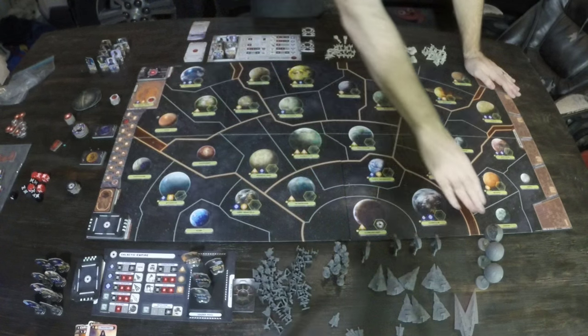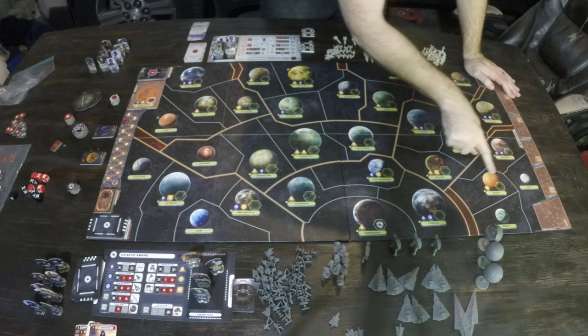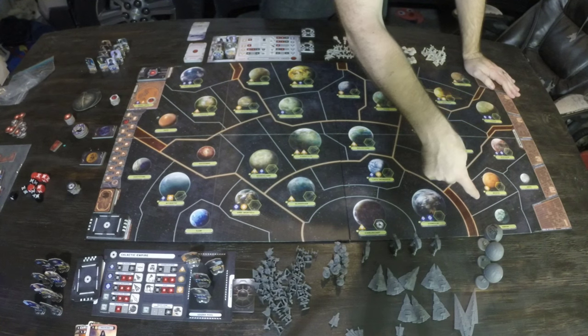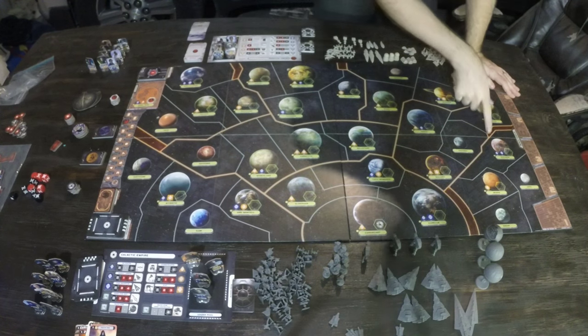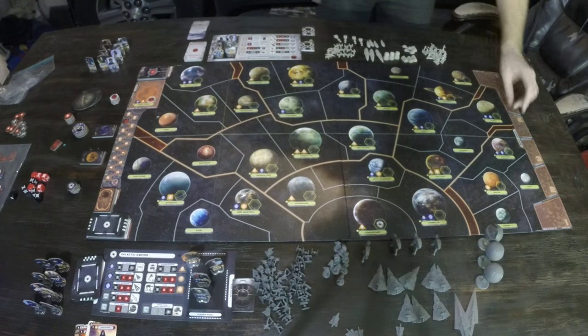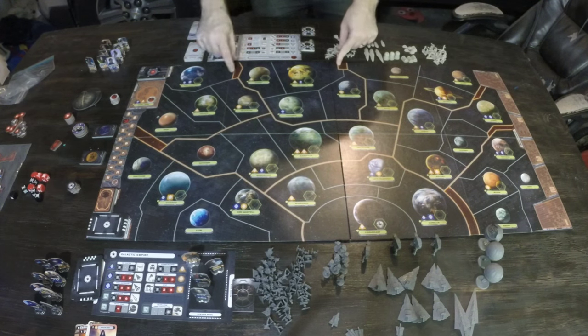They're divided into different regions, which are separated by thick orange boundaries. Each system is adjacent to certain other systems, but lines are drawn so that not everything is adjacent — like Bespin isn't adjacent to Dagobah because the line goes right here. There are thicker double orange lines meaning those systems are not adjacent. So Mustafar and Utapu are not adjacent; to go from one to the other you'd have to stop at Dagobah first. This is usually for the outer rim.